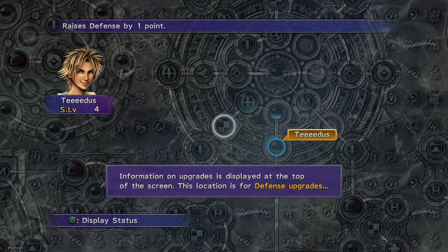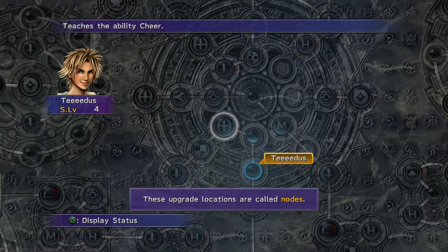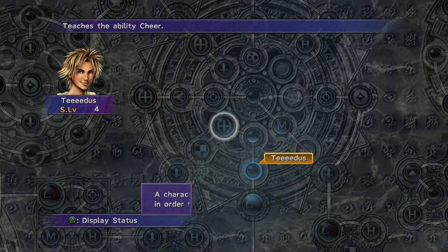Use the cursor to move around. Information or upgrades at the top. This location is for defence. It literally tells you what you need to know when you're trying to use it. These upgraded locations are called nodes. They're activated by nodes. Let's go through this step by step.